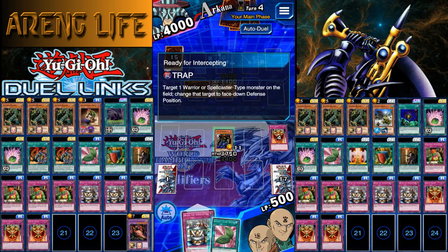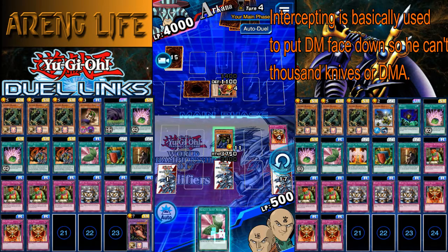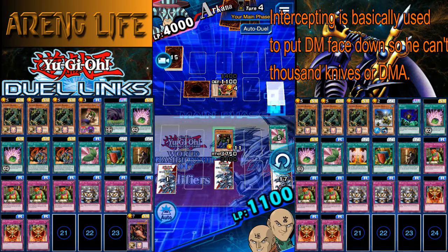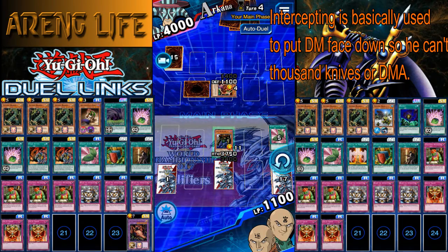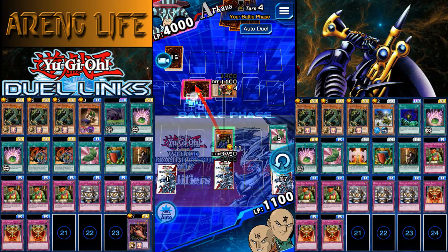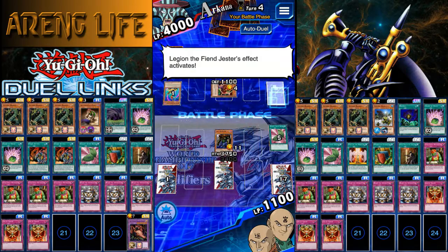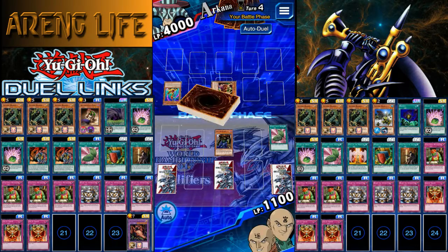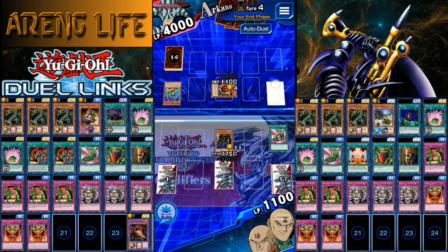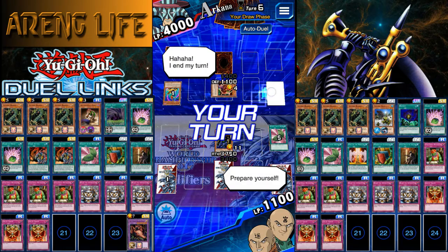We already got the card we need. Honestly, all you need is Ready for Intercepting and you're pretty much going to win. Another thing — I am running Goblin's Secret Remedy and a Hieroglyph card where you pay 1000 LP, so you end up at 100 LP and get the maximum life point bonus. Also, they did some update and added these little arrows that basically choose which monster is going to attack. It's a bit awkward — I don't know why they added those arrows.